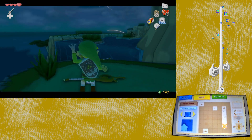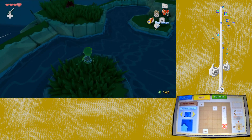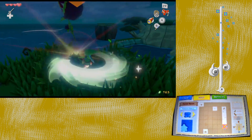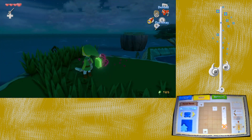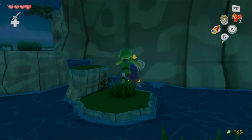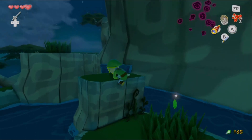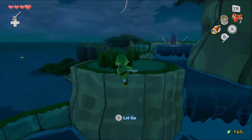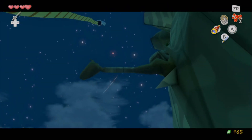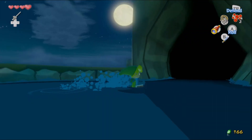One thing I'll give this game is that you actually utilize your various items quite a bit. You might think once you get the grappling hook you only use it in Dragon Roost, but no — you have a fair number of uses for it. There are also new enemies called Octoroks. As far as I know they can't be defeated with the sword, so you basically use your shield to block the projectiles. You can try the grappling hook but I think you'll just steal items from them.